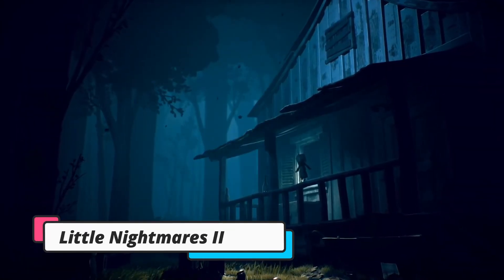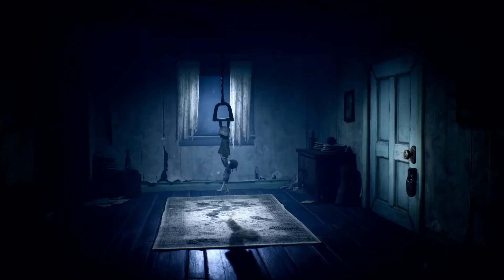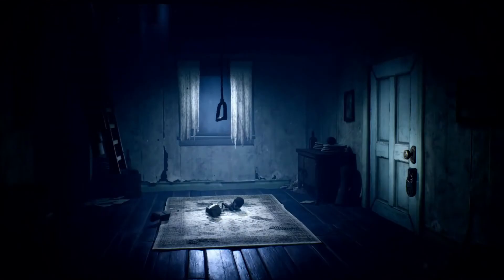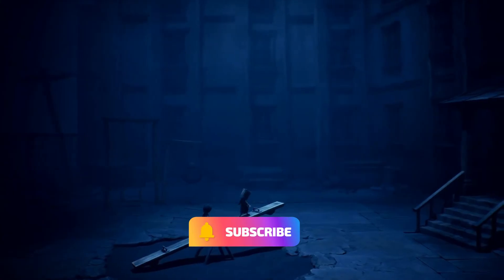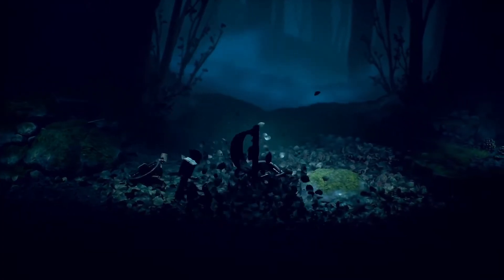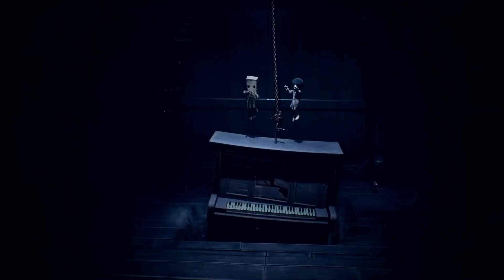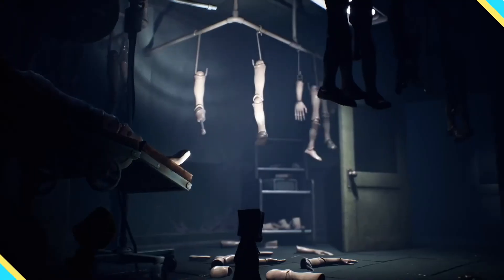Next up we have Little Nightmares 2. Little Nightmares 2 is a direct sequel to the previous game and follows a young boy named Mono and the girl in the raincoat named Six as they investigate a strange hum coming from a tower. Several creepy enemies are lurking in the dark, along with references to classic horror movies. See if you can solve the puzzles, beat the bosses, and unravel the mystery.